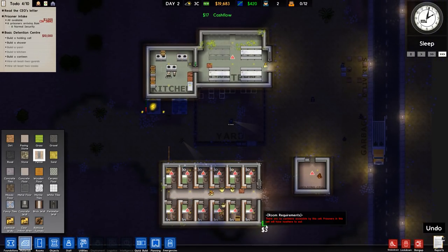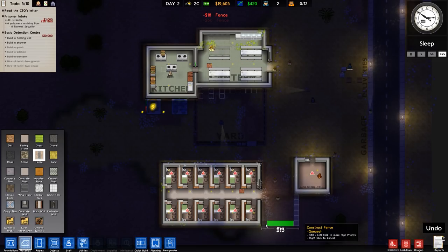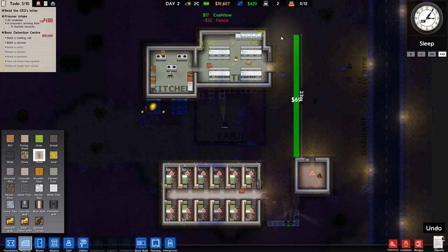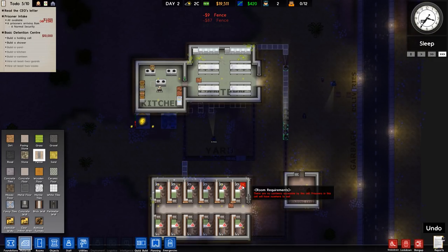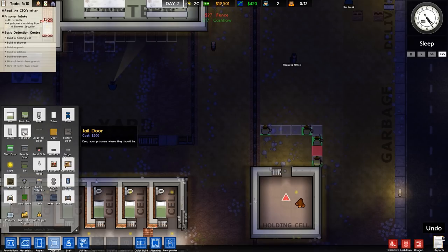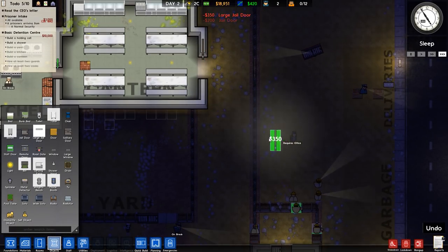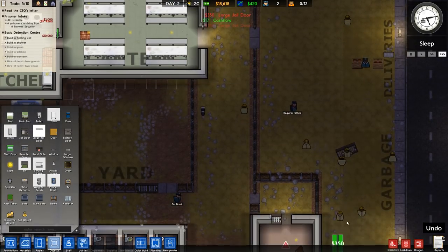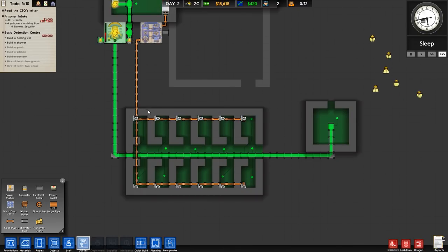We're going to fence everything off - so we'll go right down here just for the moment. We can expand on it a little bit. We're going to want to make a seal just there so the yard and everything is tightly knit. A jail door - we'll do a small jail door here and then a large jail door here. We'll do a large jail door here as well - two can't hurt. Can it? Probably can. But anyway.